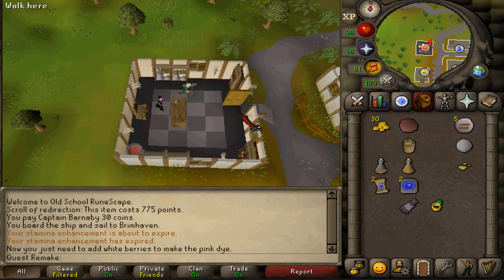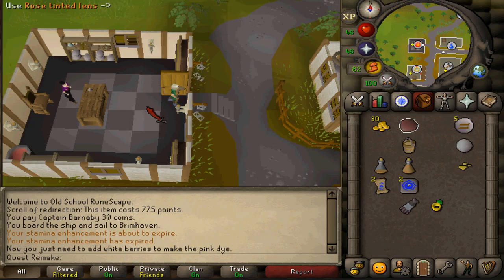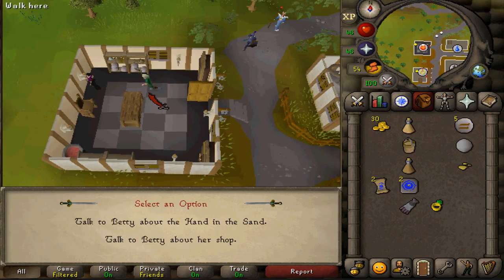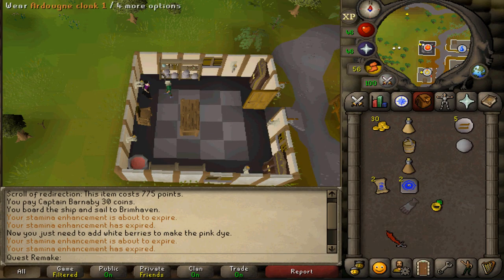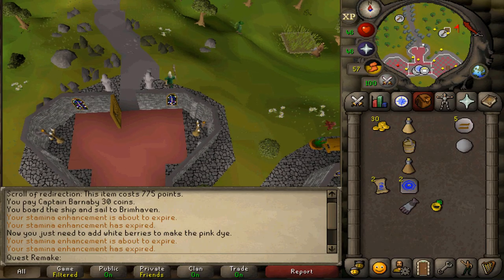Next, stand in the doorway on the dark tile inside the building and use the lens on the counter — you will make a true serum. Talk to Betty one last time, select option one, and after speaking to her we will need to make our way back to Brimhaven to return to Sandy.